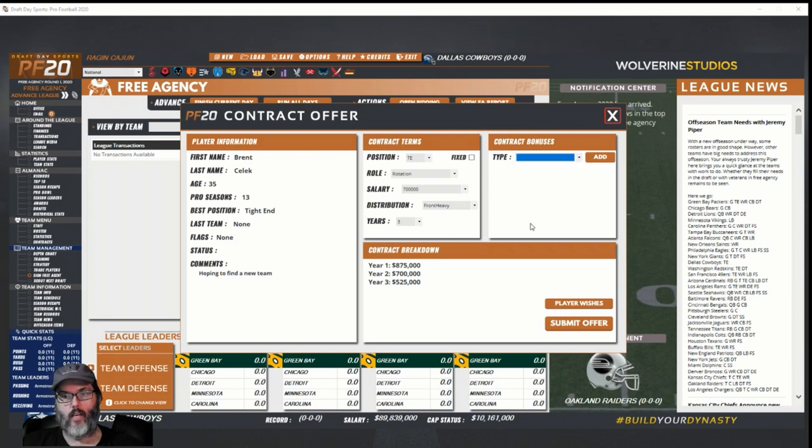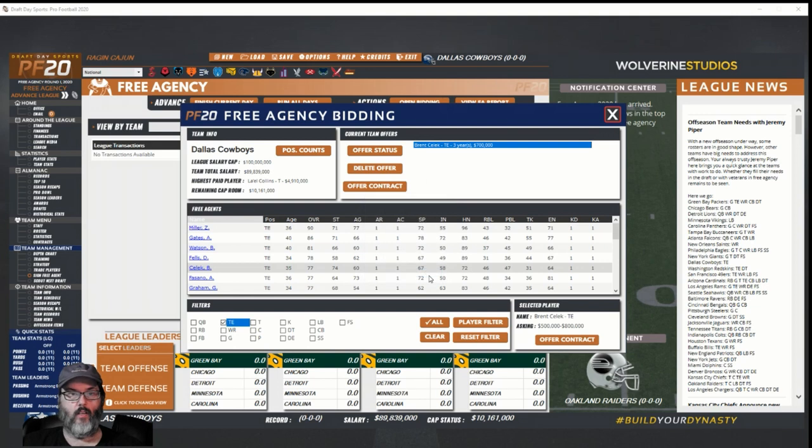I don't like those bonuses and I really wish there was a breakdown — back light, back heavy. I'm not seeing a difference in some of these contract options, so I don't know what they are. That's our tight end offer. We've got about 11 million in cap room.